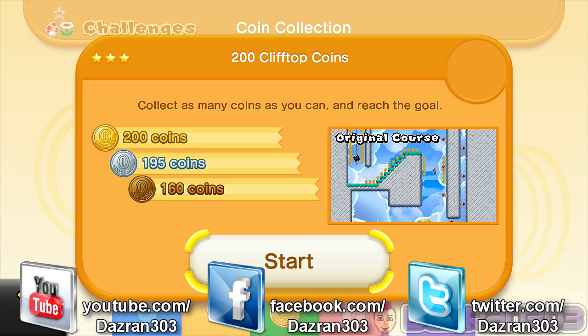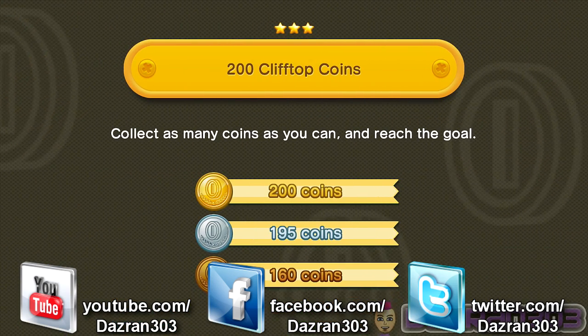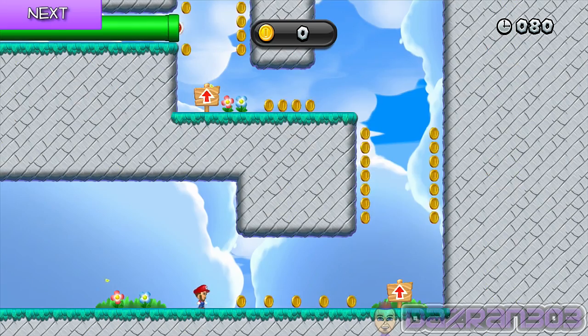The amount of wall jumping in this level alone will severely bring on a big case of outrightus all over your face.